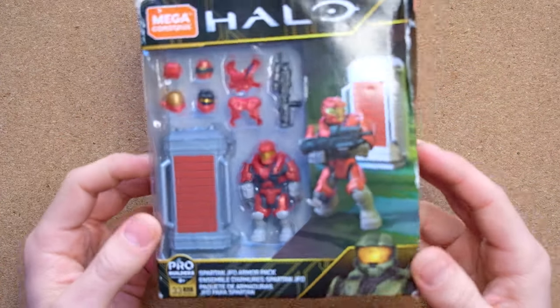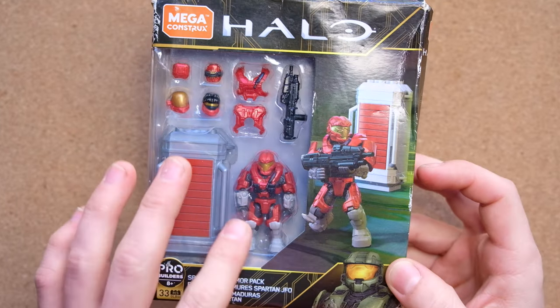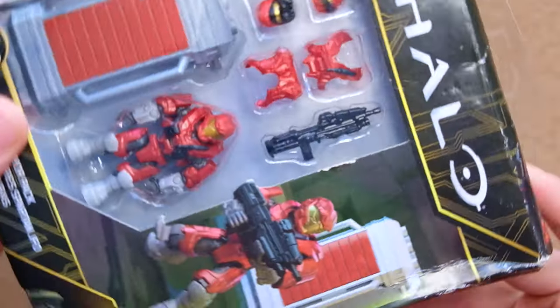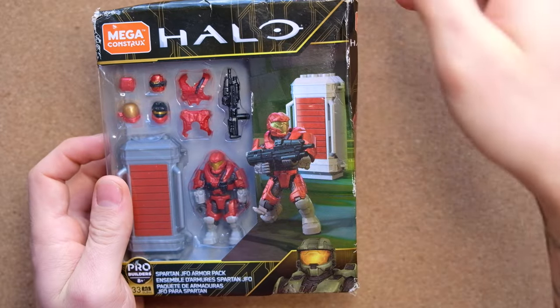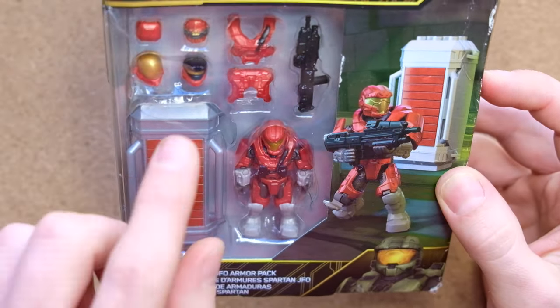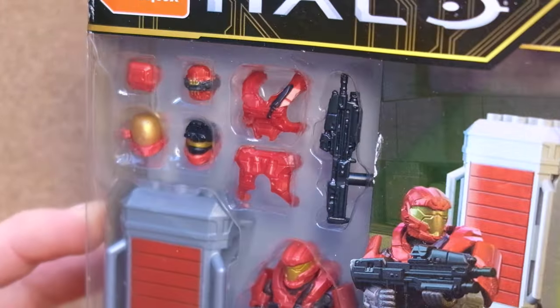Today, Part 4, the final episode. We are looking at this — the Spartan JFO armor pack. This one I've saved to last. I'm not as excited about this, mainly for that black assault rifle. I think they could have done a lot better than that. It's so plain when we've gone through so many exciting iterations of other weapons in the previous episodes. But I am excited for this scout helmet. I'm always a fan of EVA, and the JFO looks like a beast too.